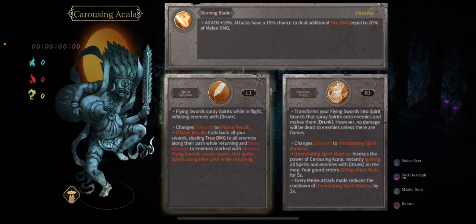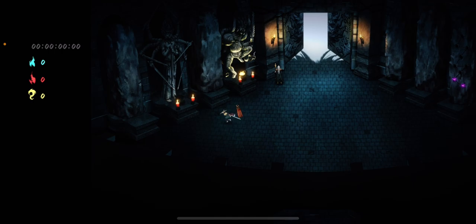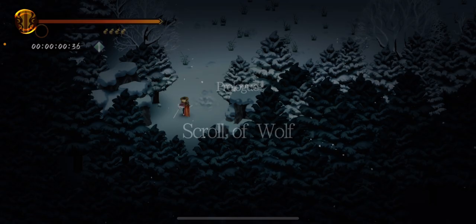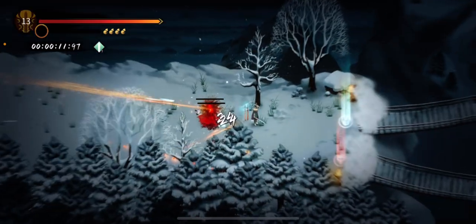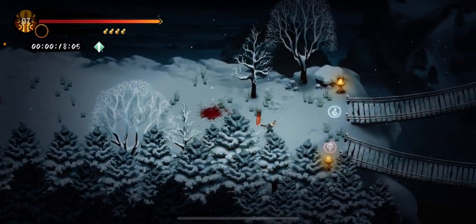Here you can choose your starting skill — not exactly a class. I like this one the best. This is the new Altar I've unlocked, because before you beat the first chapter you only have this one here. There is progression between your runs, but every run you start back at the prologue — Scroll of Wolf. You kill those wolves, that's your job. You can call back your sword: R2 to throw, R1 to get them back.